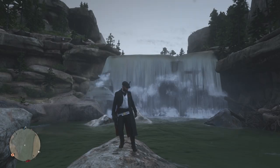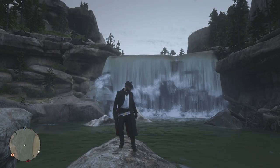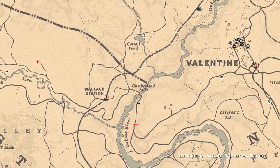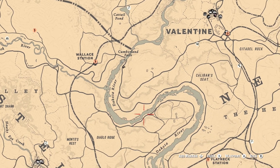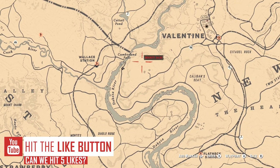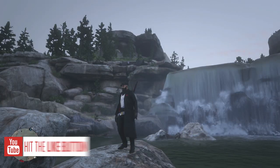Welcome to another Red Dead Online money making video. We are right in the middle of Cumberland Falls, in the middle of this river. This river goes all the way down to the Dakota River, where we've had quite a few fishing methods already, and it's very close to Valentine which makes this method very good.